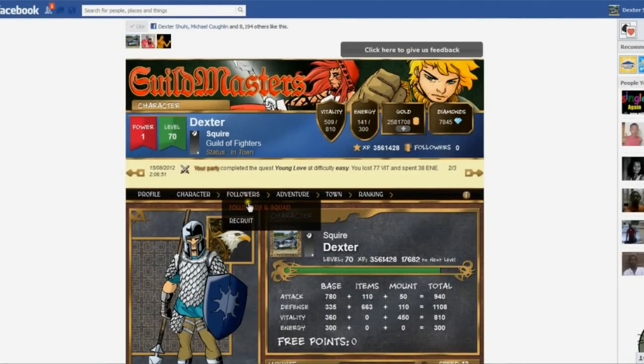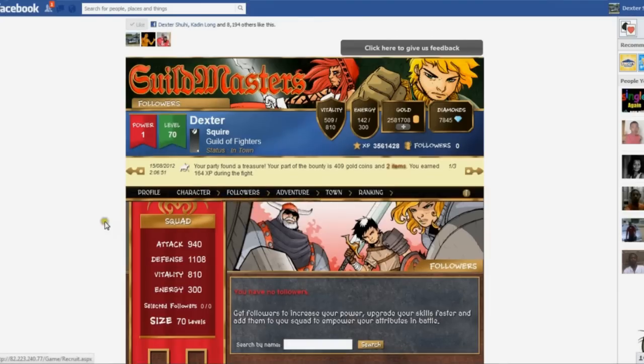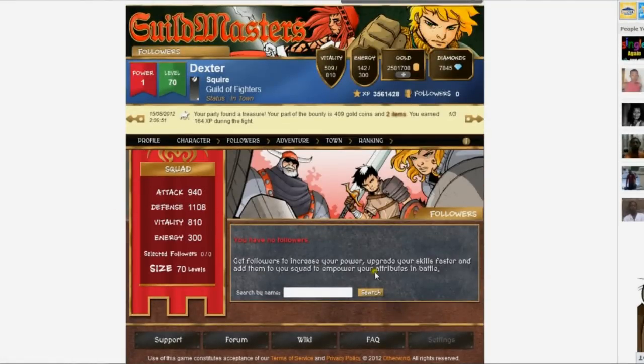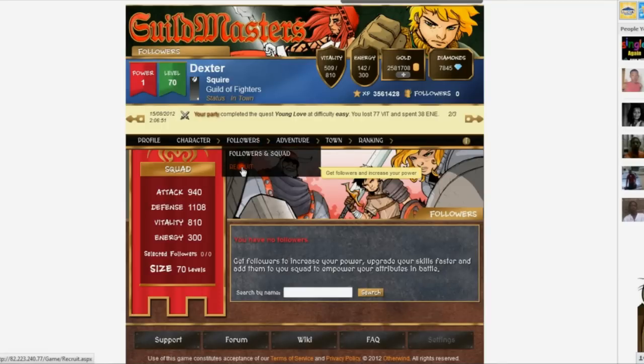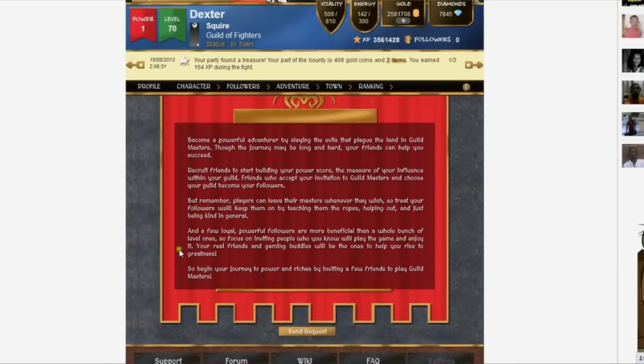Next, on the followers menu, is the followers and squad, and recruit screens. This allows you to manage your followers. And on the recruit screen, you can recruit your friends to play the game and be your follower.